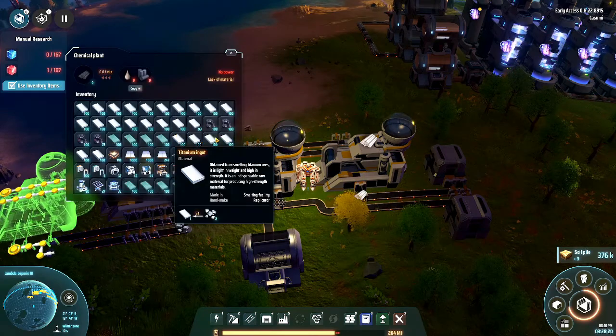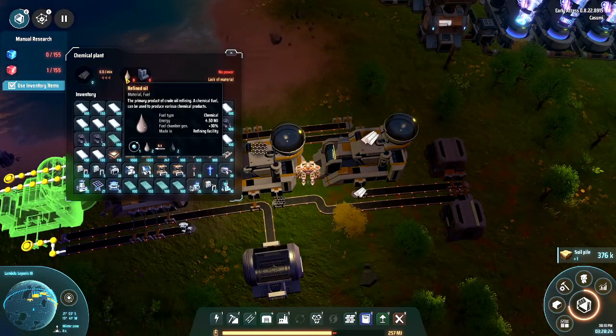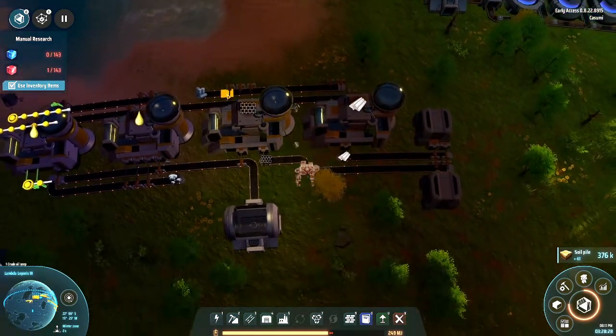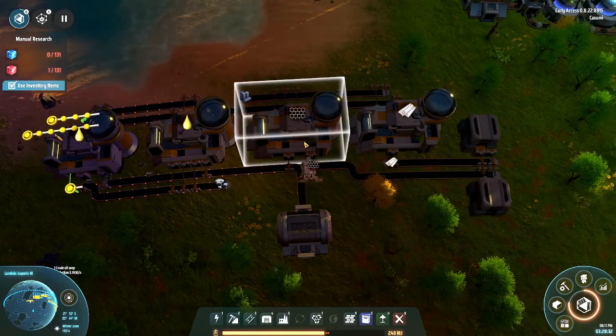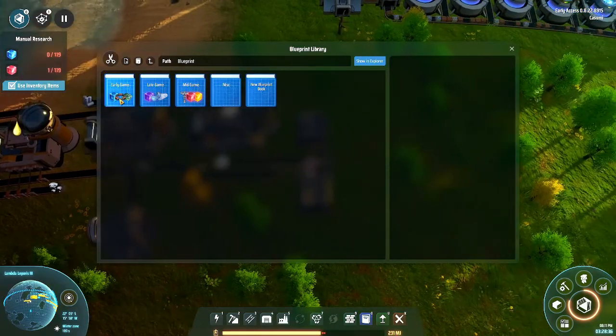We also need to have plastic. Plastic is also made from oil and from graphite. So that means we need quite a lot of different items coming in to make all of this, because we will need the plastic for the next item that we want to produce.